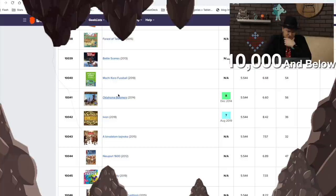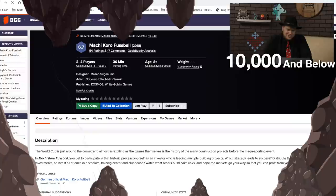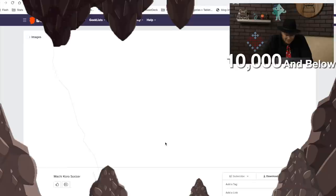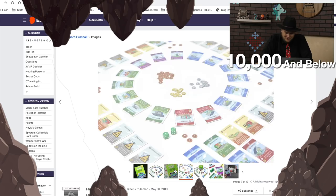Here's Machi Koro Foosball. Did you even know that existed? I don't think it has anything to do with Machi Koro. It looks like Machi Koro but it's football — it's like a very specific version of Machi Koro. That's fascinating. I think I would actually play that one.